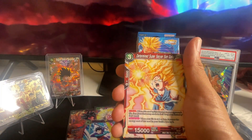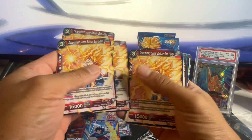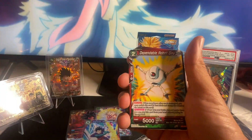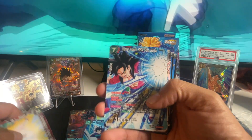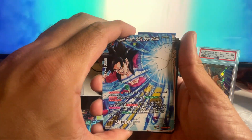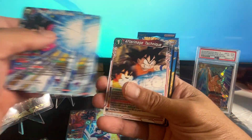Two of each — yeah, three, four — four of those, two of those. Oh, look at this card: Triple Flash Super Saiyan 4 Son Goku. I like that one, I got two of those.